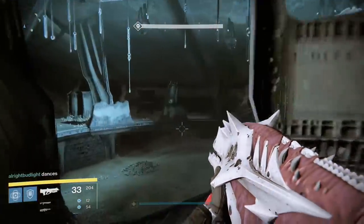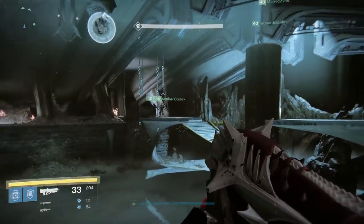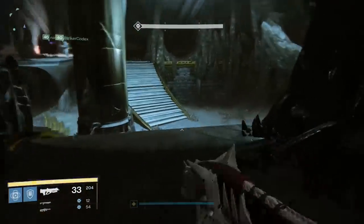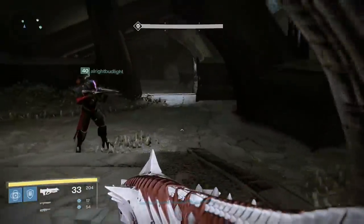There are 4 components to the Golgoroth fight: add control, focused rage, pools of reclaimed light, and totem of ruin. The totem of ruin is behind Golgoroth and will light up any time a player dies. When 6 players die during the encounter, the totem will be fully lit, which can only mean bad things for your fireteam.